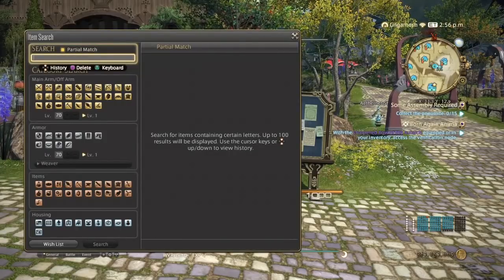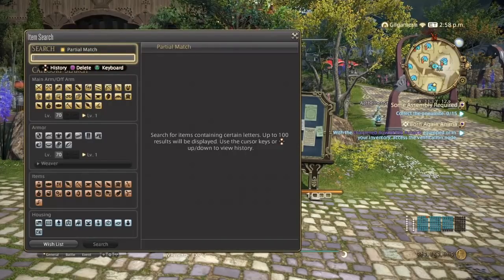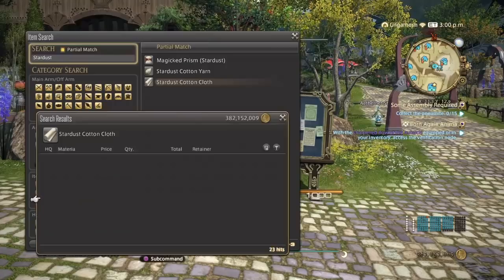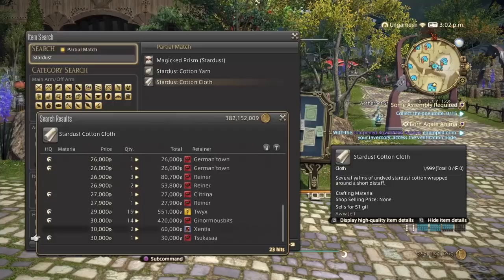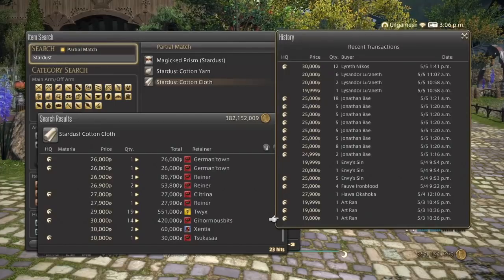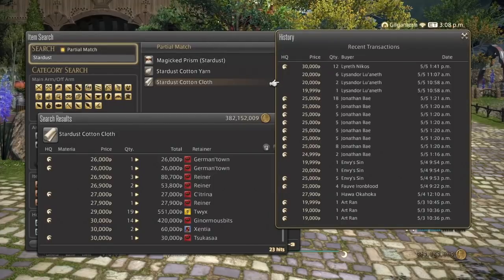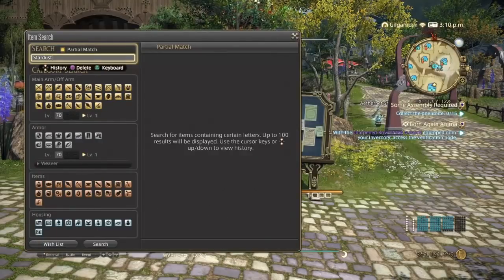The last cloth on the list is Stardust Cloth, which is basically for endgame. The cloth can range up to 15,000 and possibly up to 30,000 for high quality. High quality seems to be selling more than normal quality here, which is always nice — I'd say it's about 50/50 on my server, but my server has a lot of endgame crafters.